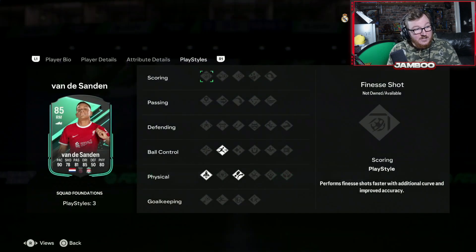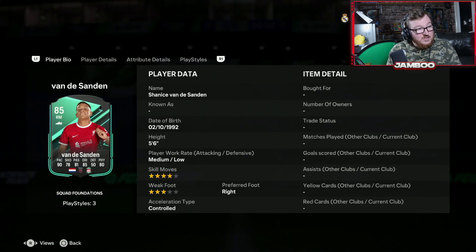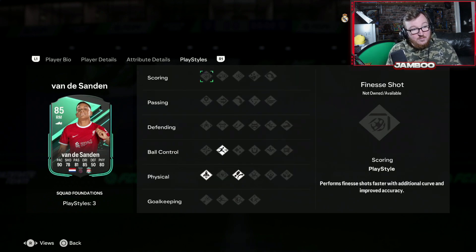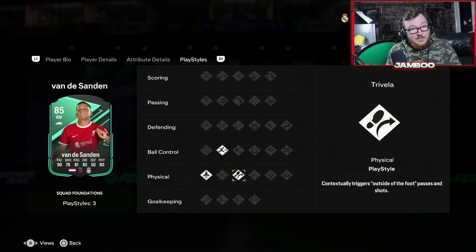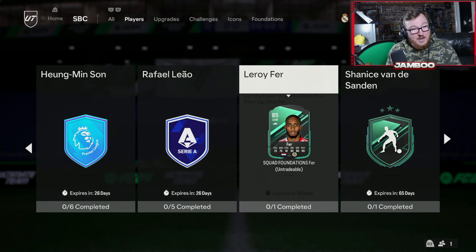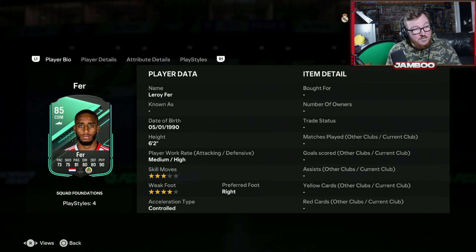We then have Van der Sanden. This one's a bit better, but unfortunately only a 3-star weak foot, 5'6". Good on the ball, quick passing, really good strength as well. He does have the Rapid, Quick Step, and Trivela play styles, but these ones — same with the previous card, although this one's probably the best of the bunch — they're not great. At the end of the day they are only the Squad Foundations SBCs, so I don't want to be too harsh on EA.